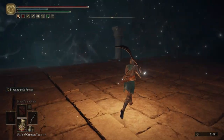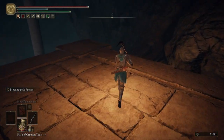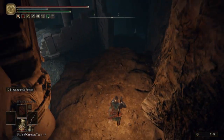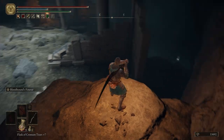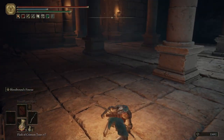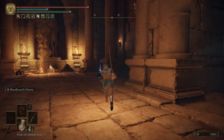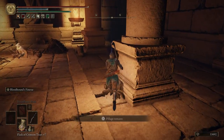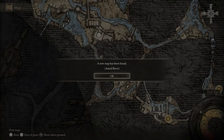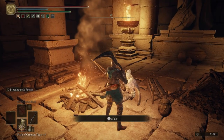Now we can pull our Bloodhound's Fang back out. If we come over here, we can hop down. There's an item over there — we'll be getting that in a moment. We're just going to hop down here first. I'm going to pick up the map for the Ainsel River. Let's talk to this merchant.